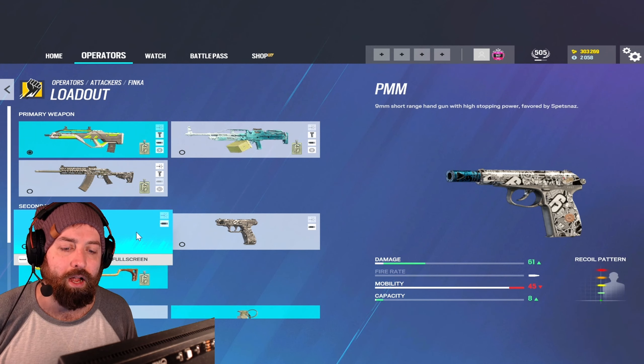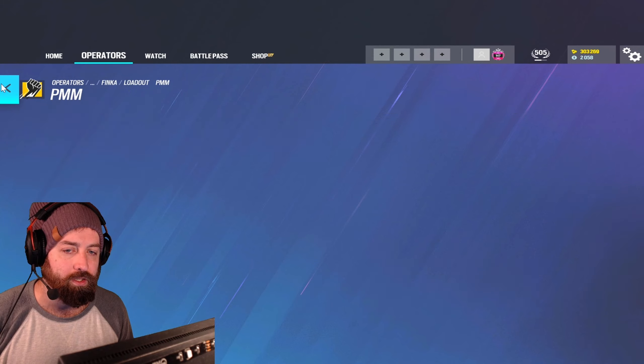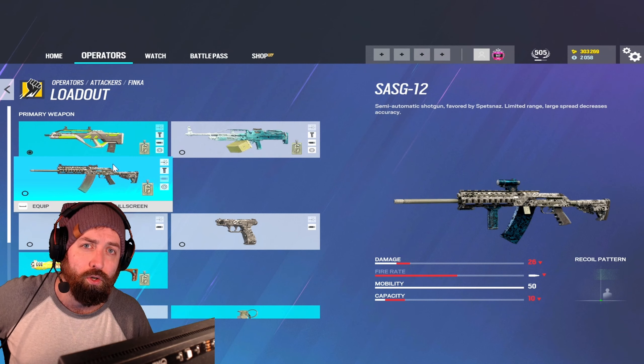For the sidearm she's not going to have a Gun 5, so for the pistol I would probably just choose the PMM. Use a suppressor because there's no reason not to. And of course you're going to bring frag grenades. Now let's go to the shooting range to try out the guns.